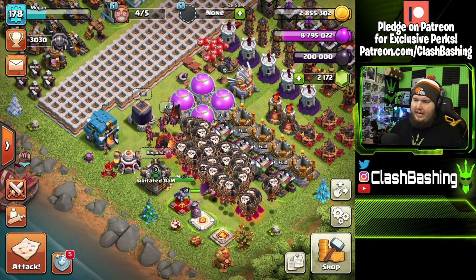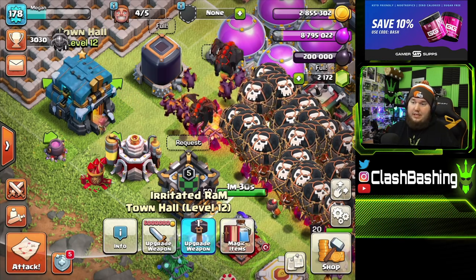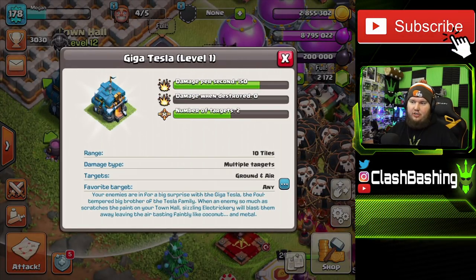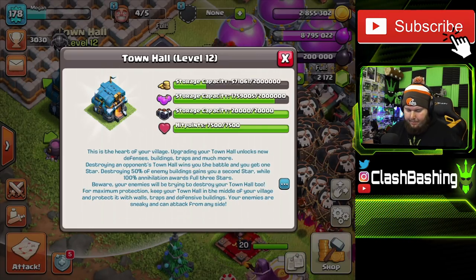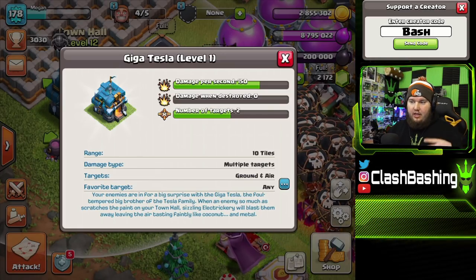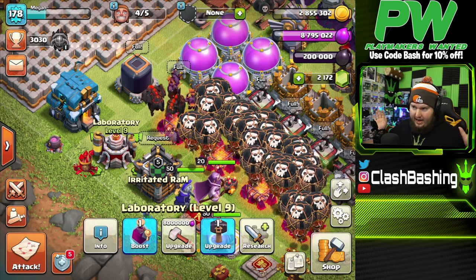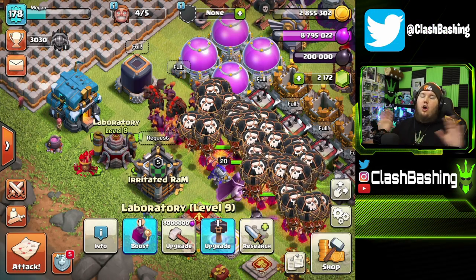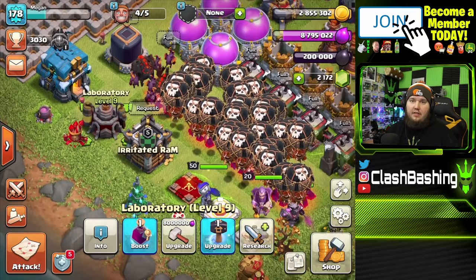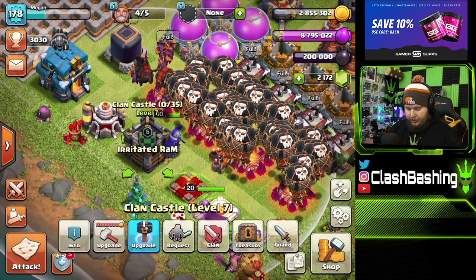I always set stuff up in the priority order I want to upgrade. The Town Hall we'll work on at our own pace, but I want to get it up to level five because that's when you unlock the Giga Bomb — 1,000 damage, massive. People have to plan around it. You also get more targets as you upgrade. No matter what town hall you go to, always always always get the laboratory up first. That way you can get troops upgrading right away.